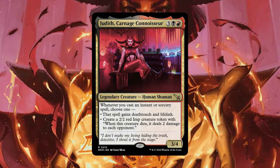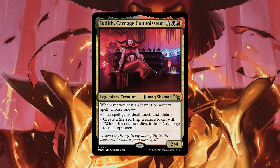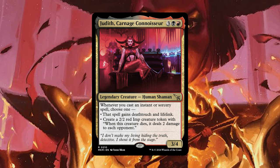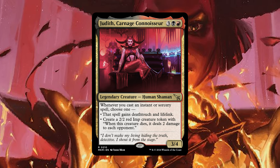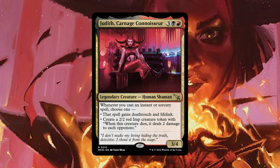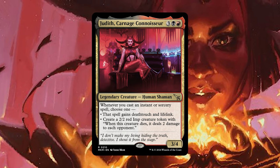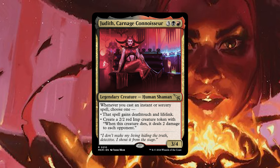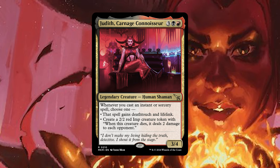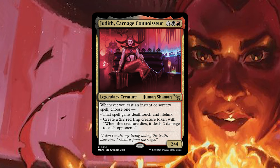Judith, Carnage Connoisseur is a 5-mana 3/4 that lets you create 2/2s whenever you cast an instant or sorcery. But the most important part is that she gives your spells deathtouch and lifelink. The deathtouch part is really interesting — if you can deal 1 damage to a bunch of creatures on your opponent's side, you get to kill them all, because your spells will kill any creature they deal damage to. In this way you get to have a lot of cheap ways to kill a bunch of creatures and have your own red imps probably be the only creatures surviving.